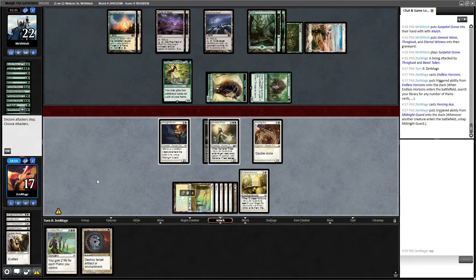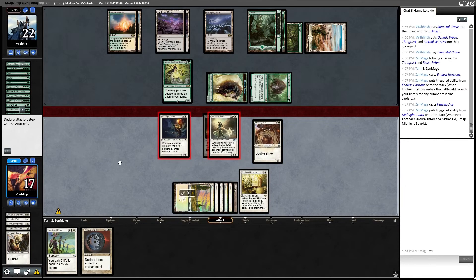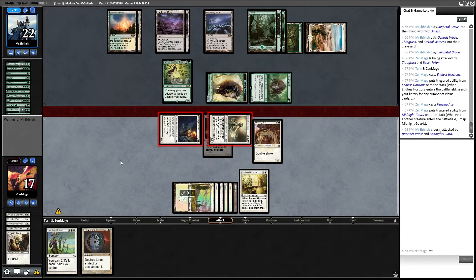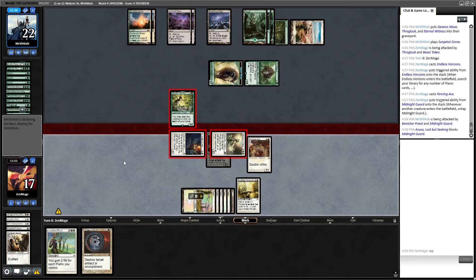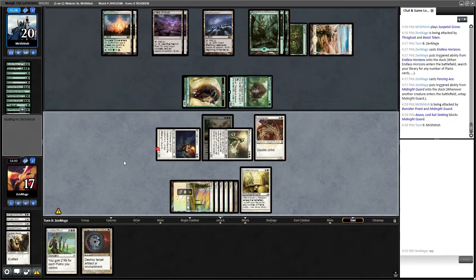I just have two little blockers. What if I attack now? He's got the maze, but I think one of them would get through. I should attack with both of these — they can use the maze, drop something else, use that mana. We actually took out Azusa off the board.